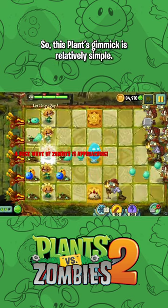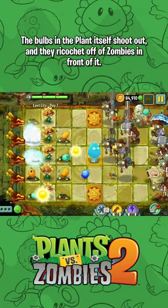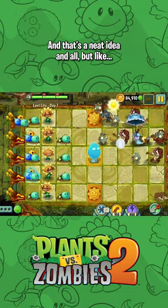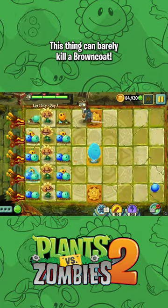So this plant's gimmick is relatively simple. It's basically just Walnut Bowling packed into one plant. The bulbs in the plant itself shoot out and they ricochet off of zombies in front of it. And that's a neat idea and all, but it's weak as frick. This thing could barely kill a browncoat.